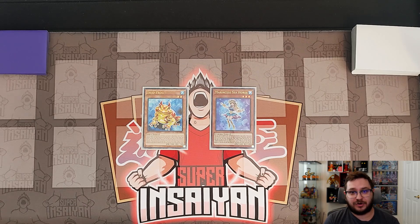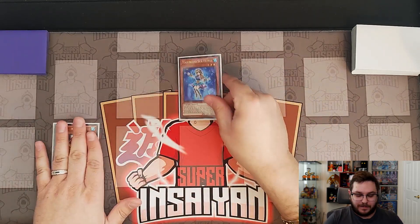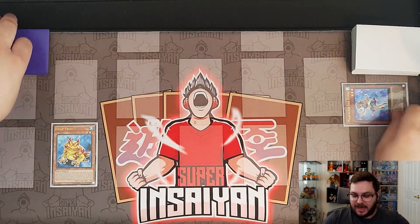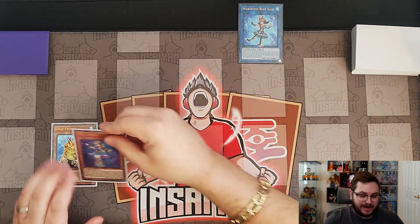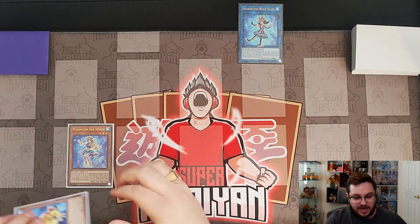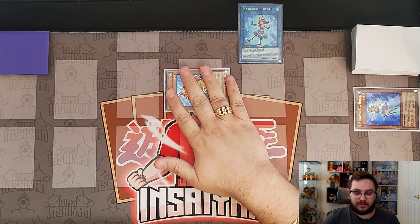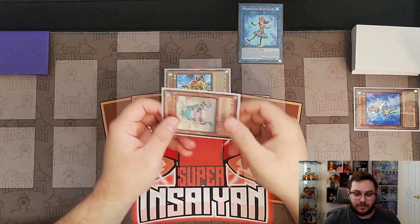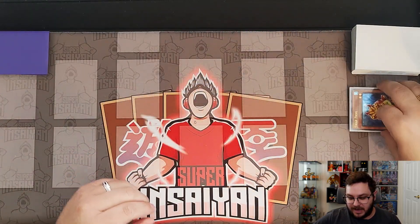For the fourth and final combo, it is not one you can do in the profile I shared because I'm not playing the Frogs. But the combo is very cool and definitely worth sharing — it's honestly making me consider playing the Frogs. It is a two-card combo with Swap Frog and Seahorse. We start by normal summoning out our Seahorse and linking it away into our copy of Blue Slug. We activate Blue Slug to add our Seahorse back to hand, then use Swap Frog to discard our Seahorse, summon itself out, and use its effect to send Ronin Toadknight into the graveyard.